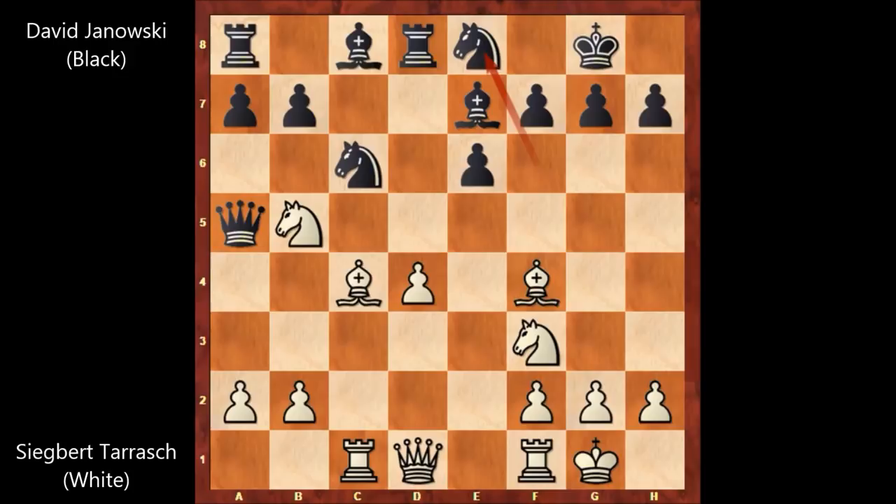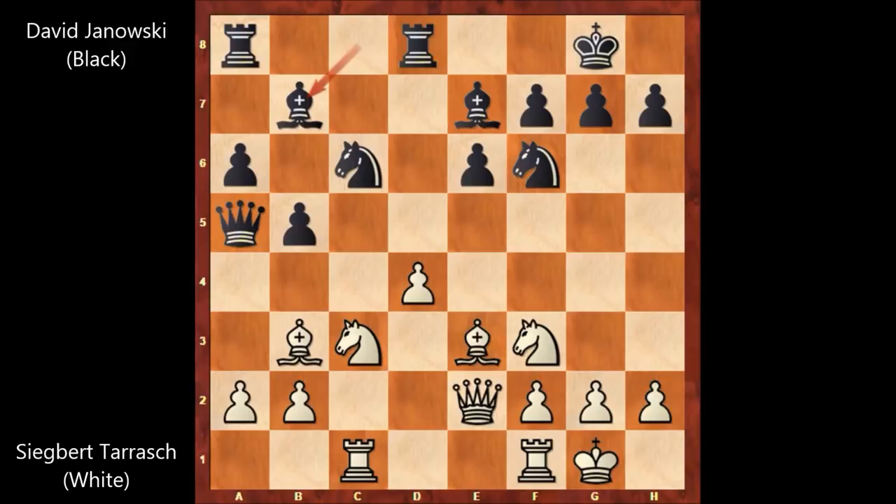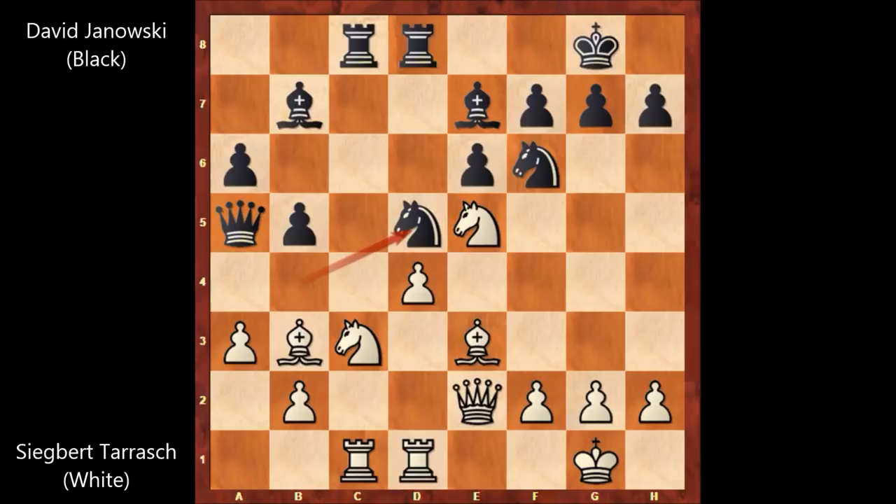So Knight to E8 was a passive move. Bishop to E3, A6, Knight to C3, and the knight comes back to F6, wasting time. Queen to E2, B5 attacking from the queenside, Bishop to B3, Bishop to B7, Rook from F to D1, Knight to B4, Knight to E5, Rook from A to C8, A3 attacking the knight, Knight from B to D5, and exchanging the knights, also exchanging the rooks, simplifying the game. In this position, Tarrasch played the most annoying move possible for his opponent.